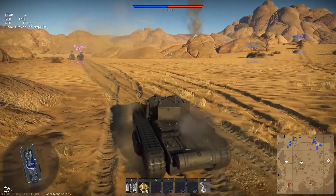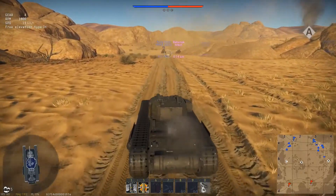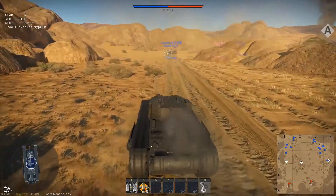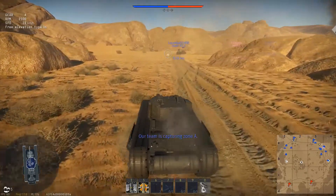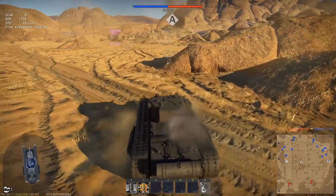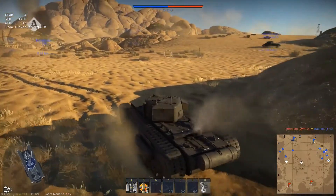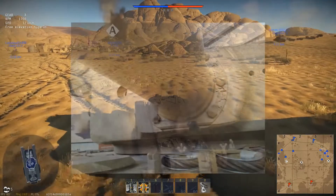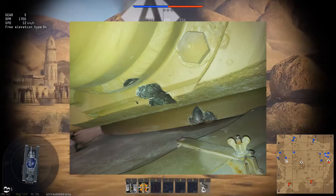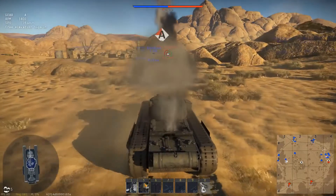The most interesting story I could find was of Tiger 131. That's right — a British tank gameplay video and we're talking about a Tiger. In North Africa, a British Churchill engaged a Tiger tank. The round did not penetrate — it got stuck between the gun mantlet and the top of the hull, or in the turret ring — right in the turret ring. That disabled the turret from moving and the gun from elevating.